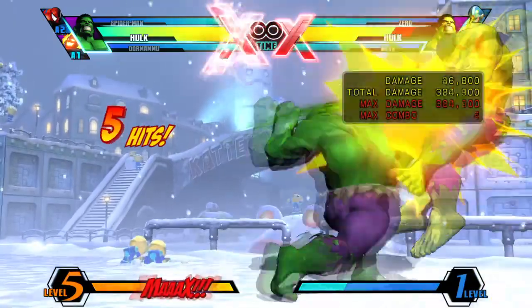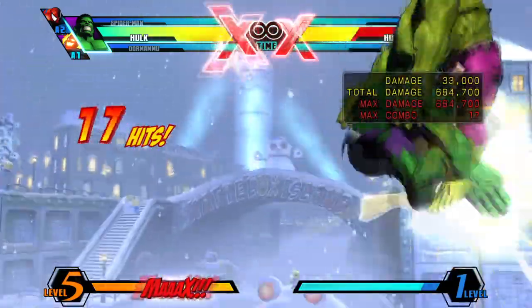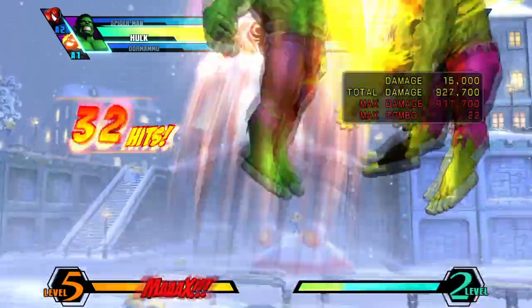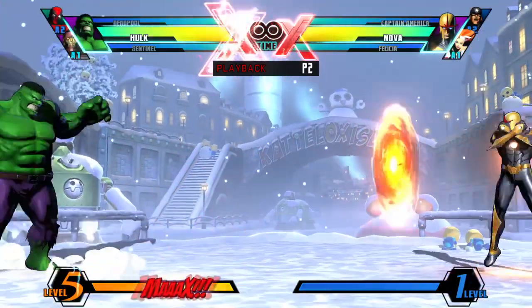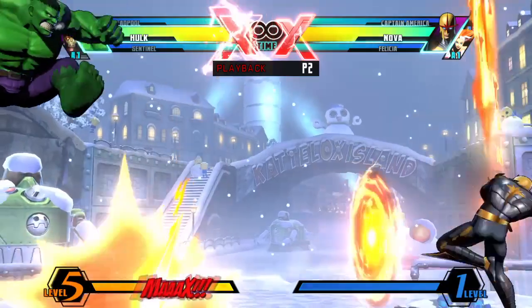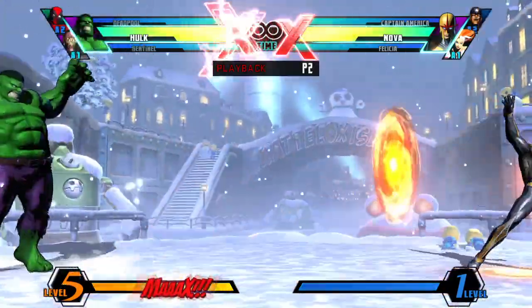Another important thing: Hulk has the second biggest HP in the game, only after Thor. This means that if you're a beginner still not entirely familiar with the game, you're not just going to get hit and die. He's also not completely hopeless at range, since he's got the Gamma Wave as a projectile. You obviously want to get in your opponent's face, but in case you're being zoned out and the opponent is feeling confident, you can always throw one of those to remind them that Hulk has options too.